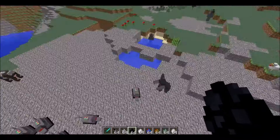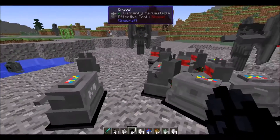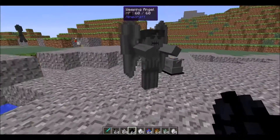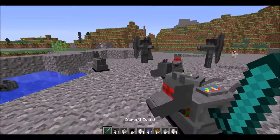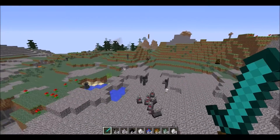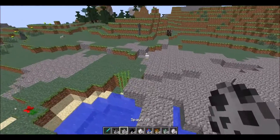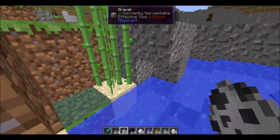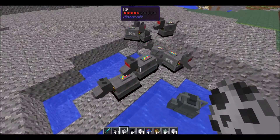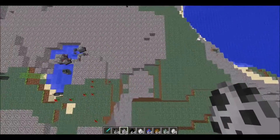If you barely get into range to attack the Weeping Angel, it will actually be able to hit you even if you're looking at it. I think that's really cool. I don't know what you guys would think but — oh, sorry. By the way the canine doesn't exactly float.